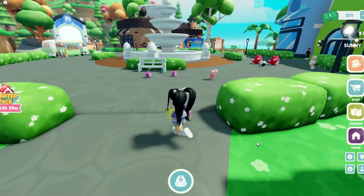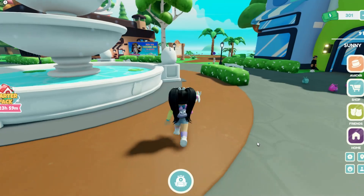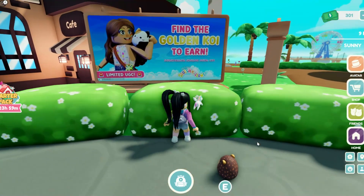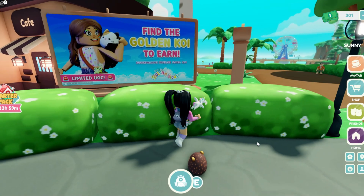First, let's head out into the town, and if you go over to the billboard, it'll tell you what we need to do. We need to find the golden koi, which we need to fish in the market.